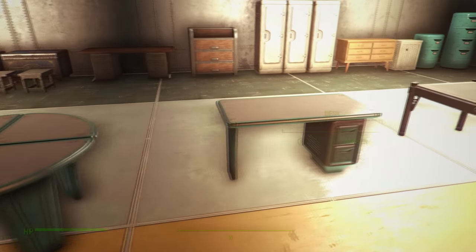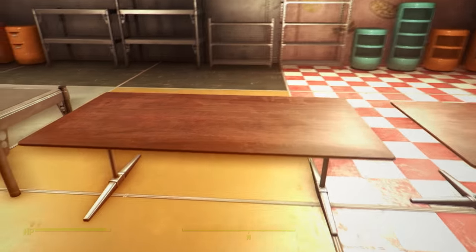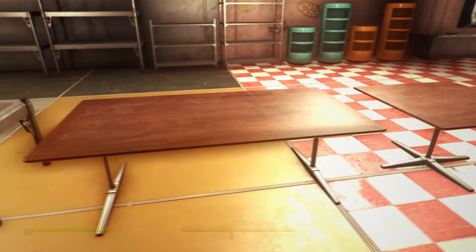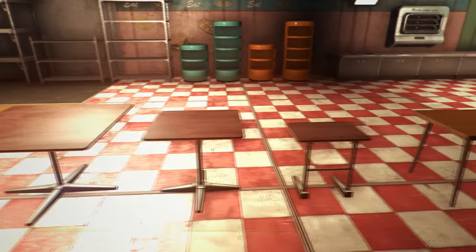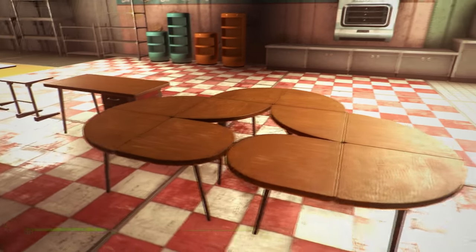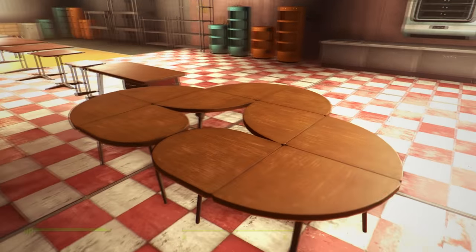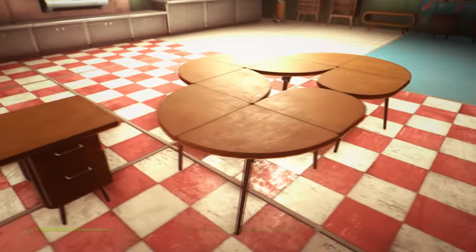Moving on, there are more table variants — this one kind of looks like the IKEA PC desk I always wanted. They get smaller and smaller until you get to this fully customizable modular table where you can choose whatever corners you want. That was a really nice touch; I'm really happy they added that in.